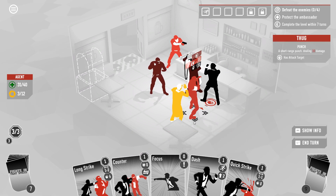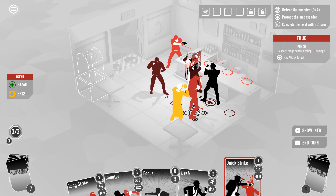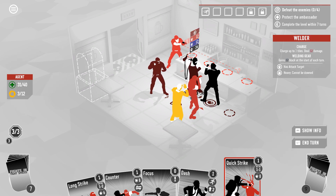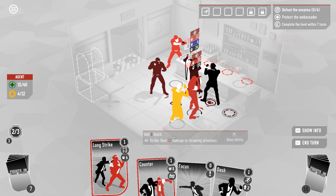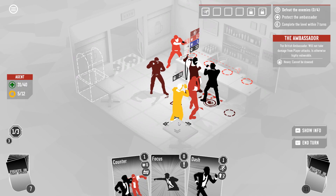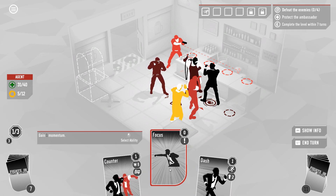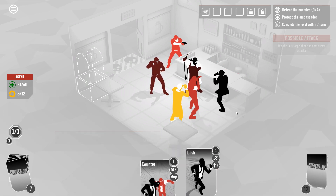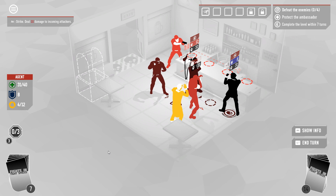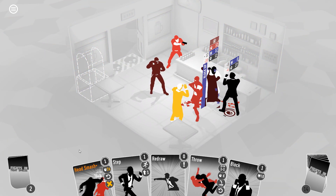We're not gonna break through on the welder for very much here — well, after the counter damage maybe. Punch, punch, step back — I can't step back and counter. This is a great time to take the hit with momentum actually. So we'll take some damage but deal some damage back. And then that guy will do that, which is excellent. The enemies seem to focus pretty hard on the player — the ambassador is not a super high priority, but as you can see if they have nothing else to do they're not above going after him.